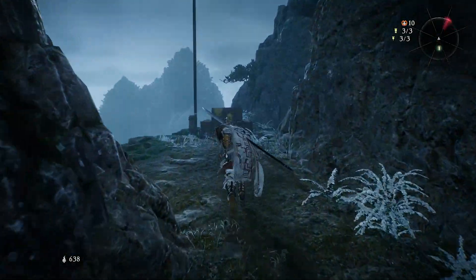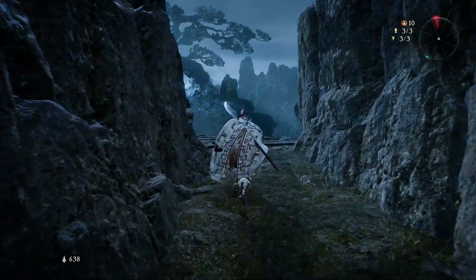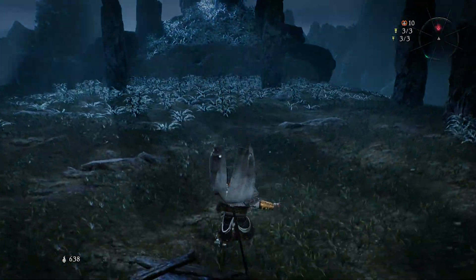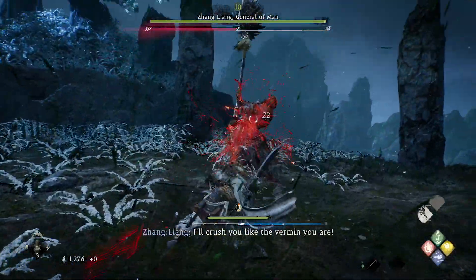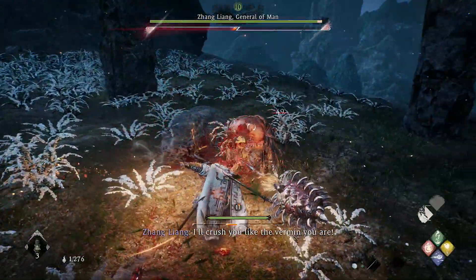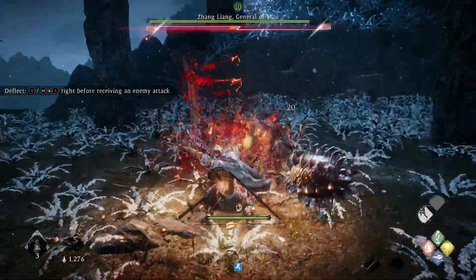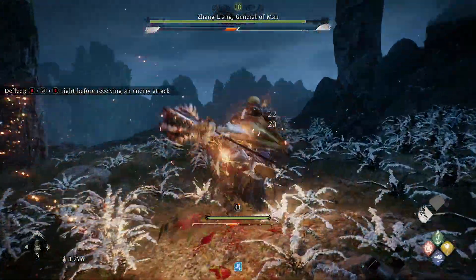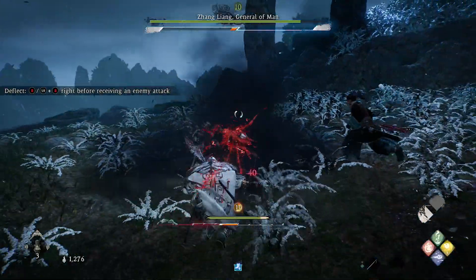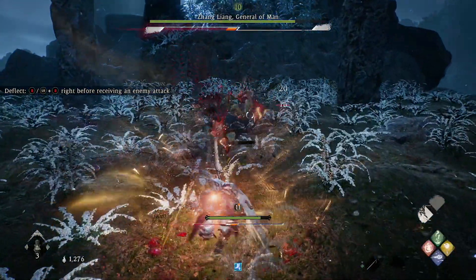After dying multiple times to the first boss, I had to take a step back, chill out and realise where I was going wrong. This game has been deemed as unplayable by some people, and it's not the game's fault. You have to read the tutorials that pop up on screen. Take note when it says deflect using B right before receiving an enemy attack, which would be circle on PlayStation.